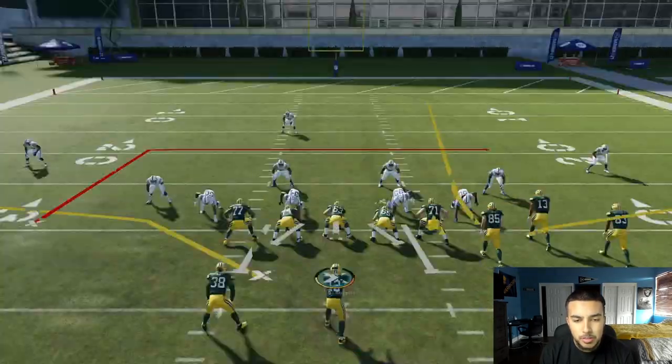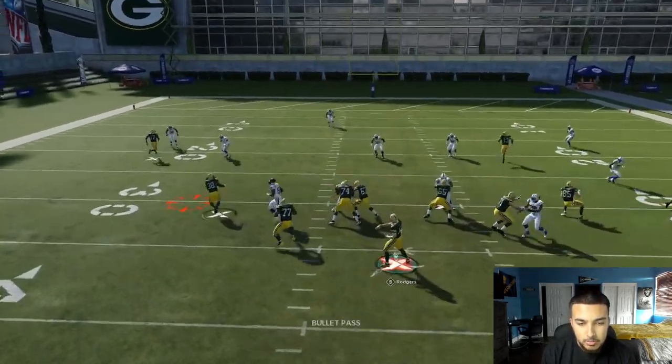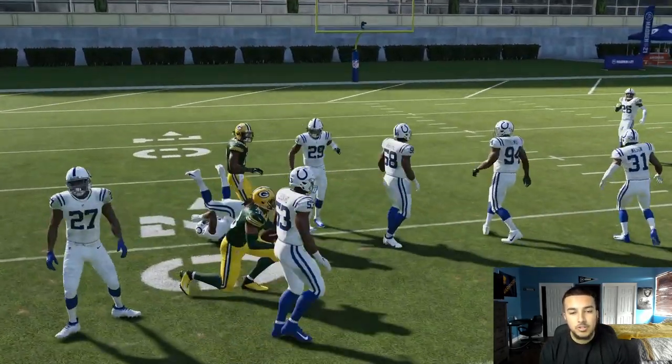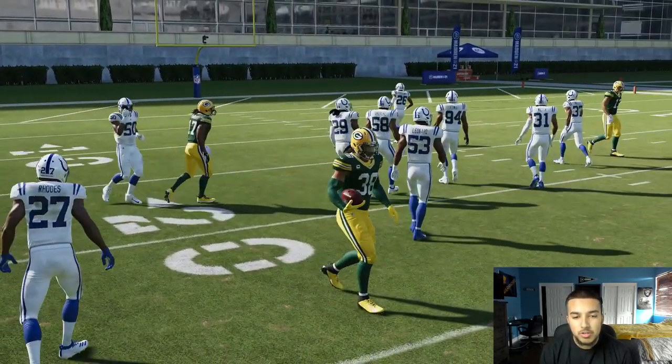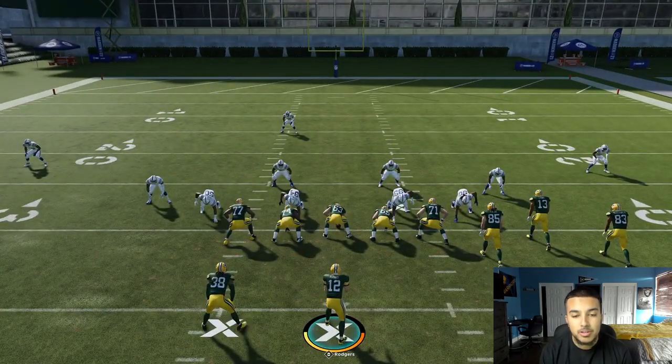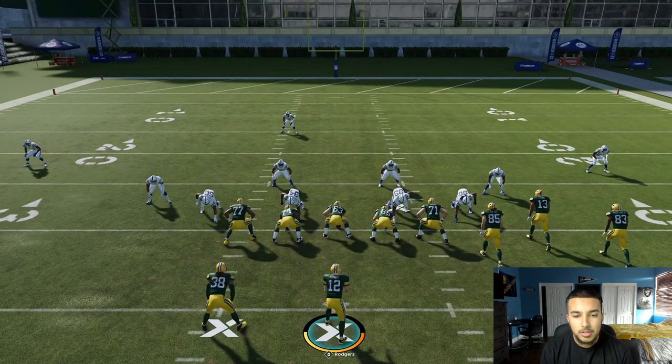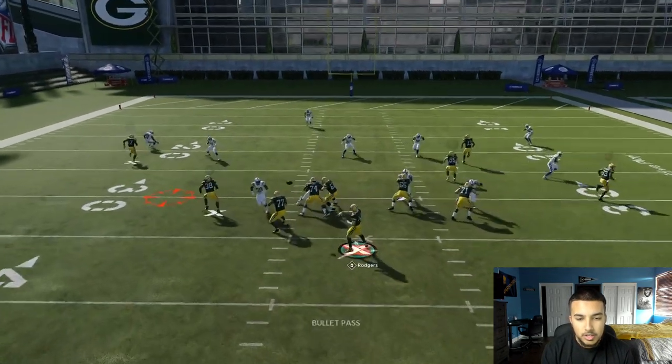It's almost virtually impossible for your opponent to user it. Be aware though — if someone is literally on that left side of the field, they might user it. But if they're in the middle, like running 3-3-5 wide and user blitzing, you can just insta-throw it and get those yards.